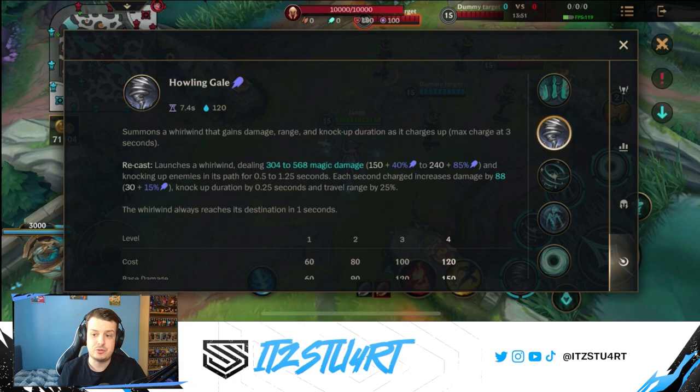Janna's first ability is Howling Gale. Janna summons a whirlwind that gains damage, range, and knock-up duration as it charges — up to a maximum of three seconds. The longer you leave it to charge, the more damage it does, the longer the range, and the longer the knock-up. You can recast it early for a shorter-range, weaker knock-up, or let it fully charge for maximum effect. Each second of charge increases damage by 88, knock-up duration by 0.25 seconds, and travel range by 25%. The whirlwind always reaches its destination in one second, so a fully charged tornado actually travels faster.